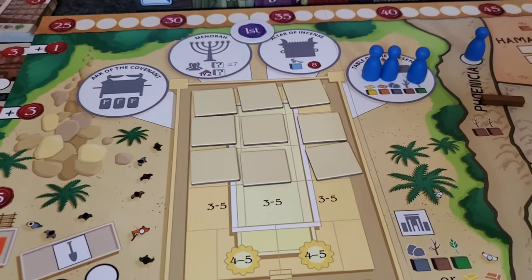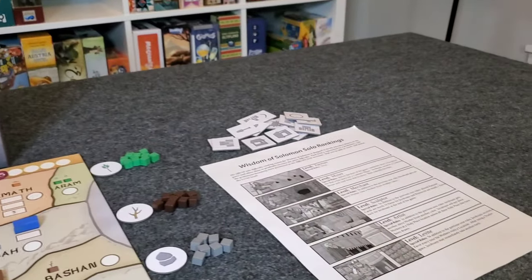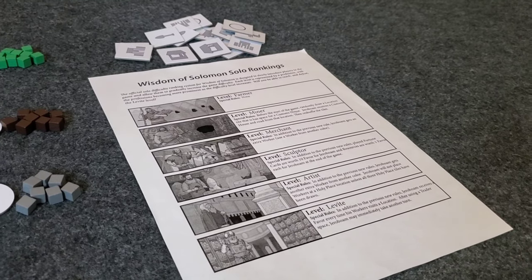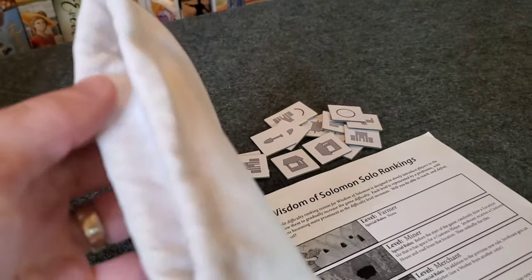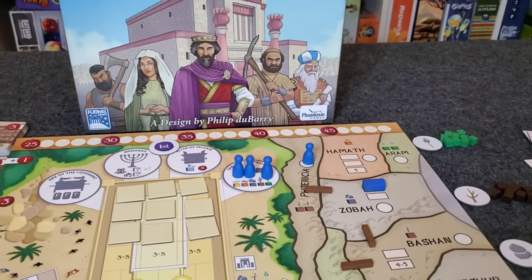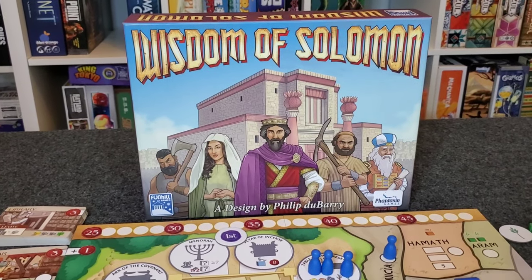Give yourself any points from Solomon's Temple tiles, two points for every fortune card you have left over, and whoever has the most is the winner. And that's how you play Wisdom of Solomon. I do want to point out there is a solo version of this game — these are the official Wisdom of Solomon solo ranking rules — with differing degrees of difficulty so you can amp up the challenge. The solo opponent's name is Jeroboam, which was a recommendation from yours truly to Lance Hill, the director at Fun Hill Games, and he added it into the rules.